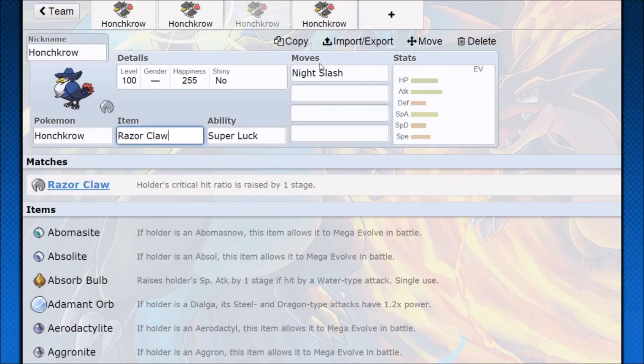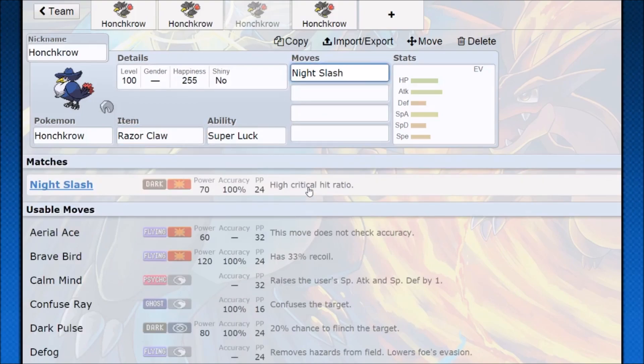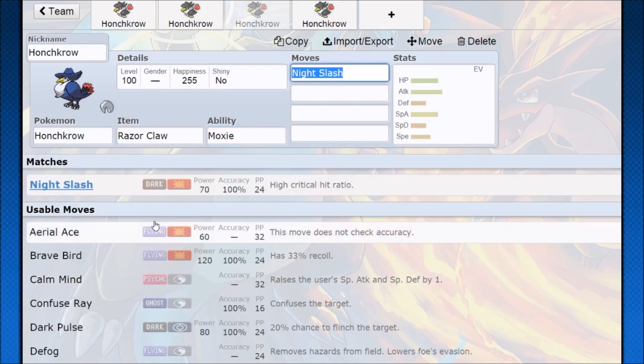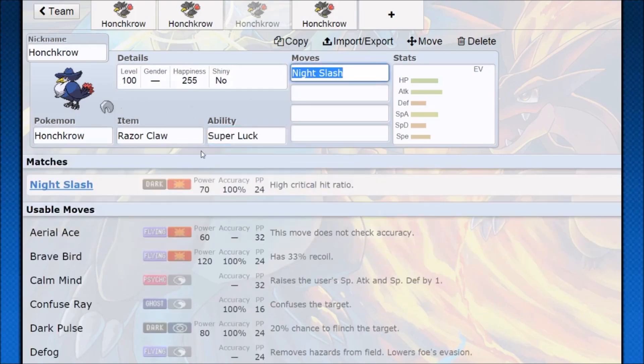With Razor Claw adding one more to the critical hit ratio, and a move like Night Slash — which already has a high critical hit ratio — this Pokemon crits 100% of the time. Also, if you Baton Pass a Focus Energy (which gives plus two to critical hit), then every move is going to crit regardless of what you use with Super Luck. However, on Honchkrow, it's not really that effective because a Moxie boost is 1.5x damage — the same as a crit — but Moxie has higher snowball potential and frees up your item slot. You could run Focus Sash, Life Orb, or Choice Band instead.